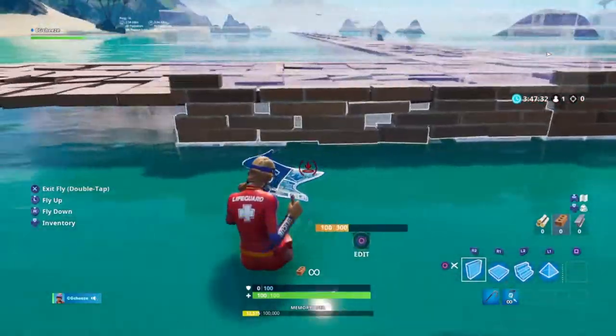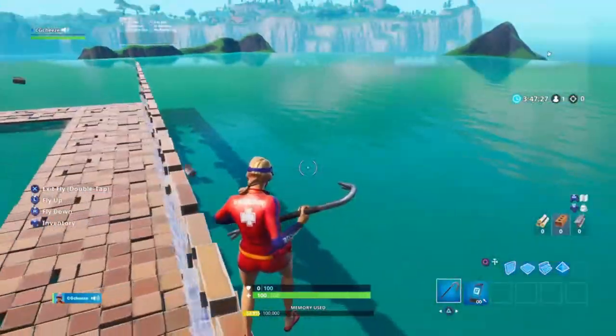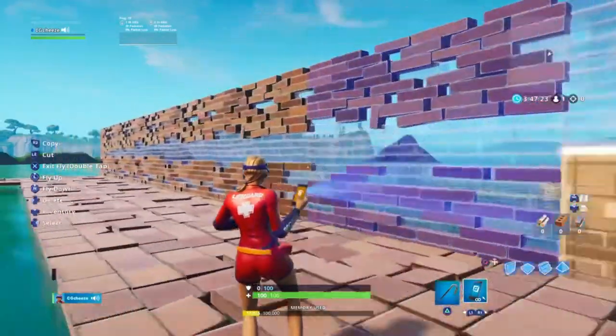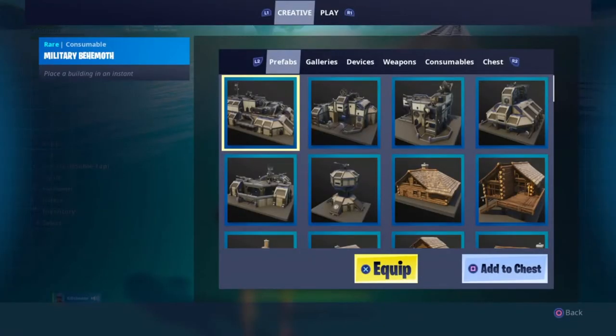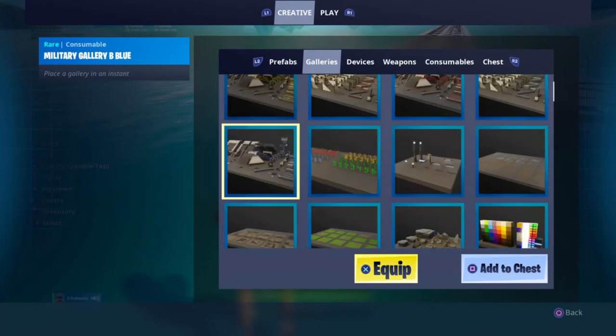That is the only thing holding it on, so we are going to do it this way. If something happens, still gonna leave that there because I'm really paranoid. Alright, we do want to prefab — what do I want though? Let's see.